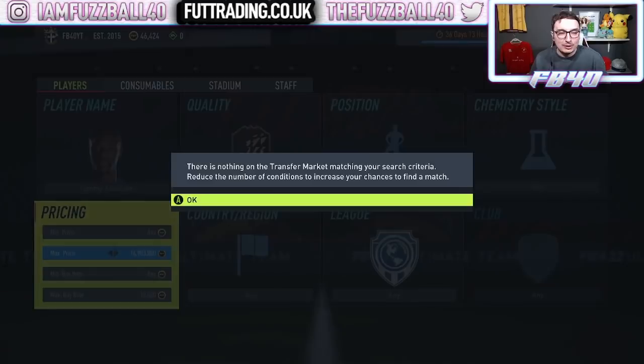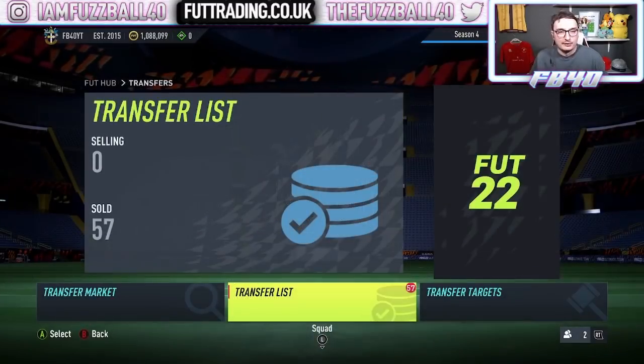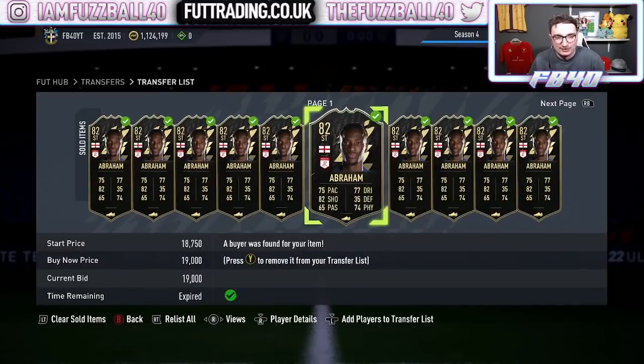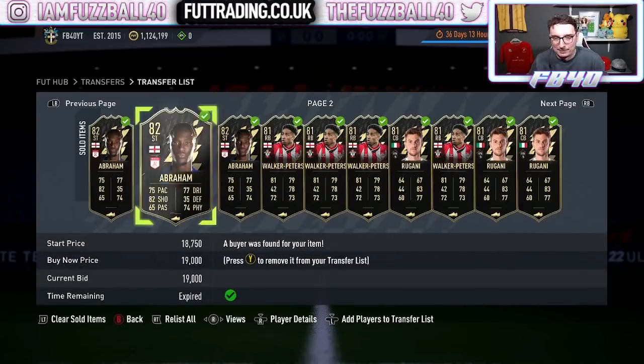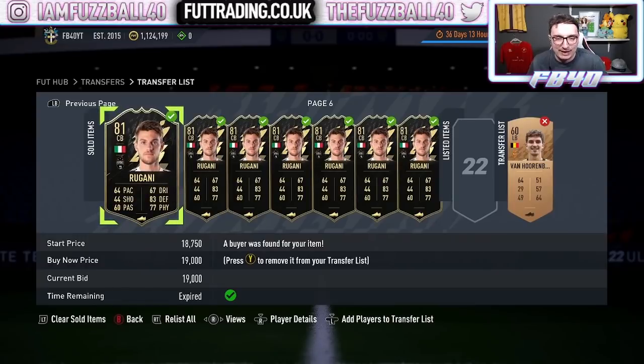With that said, I'm going to start selling my stuff. I'm feeling quite smug because Tammy Abraham is at 19,000 coins. The first set has sold quite easily — 18, 19 and a half, 19. That 19k is a sweet spot I'm happy to sell at. This is what I talk about: people say they've got limited time to trade, and you can literally just buy loads of them, play your game, chill, and sell them on. We make calls like this all the time.